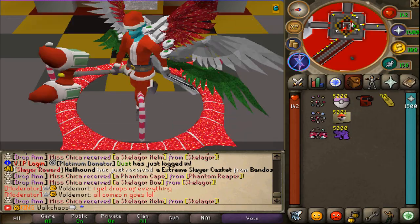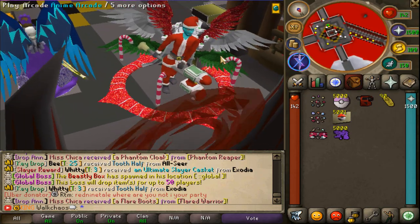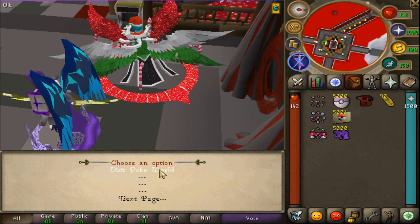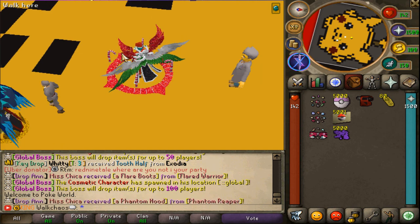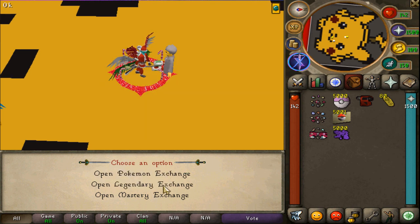The minigame I'd like to showcase today is called the Anime Arcade, which you can find at the home area. You can enter by clicking 'Play the Arcade.' The first zone released on Custom Mix is the Pokeball zone, which requires 10 arcade tokens to join. Once inside, you'll find the Professor Oak exchange, a Pokemon exchange, a legendary exchange, and a mastery exchange.